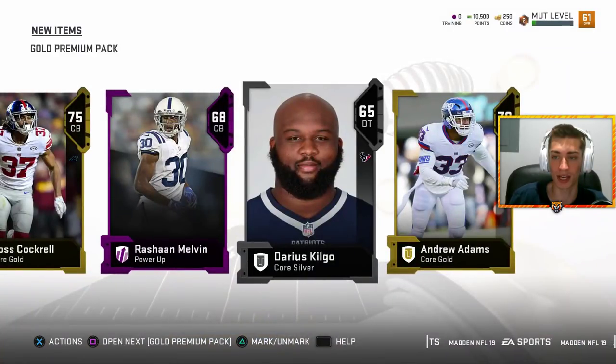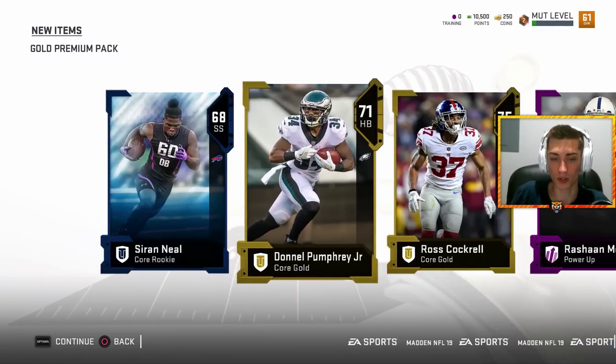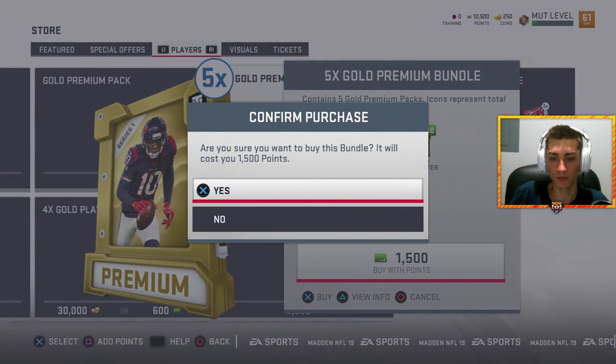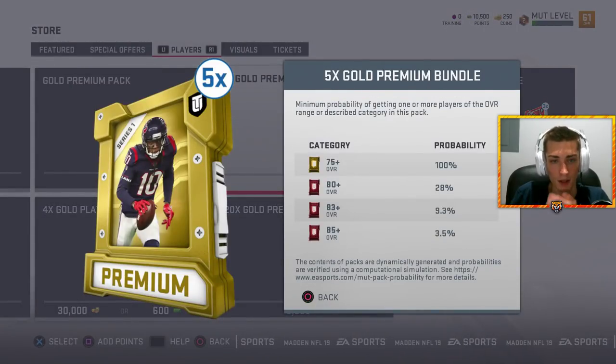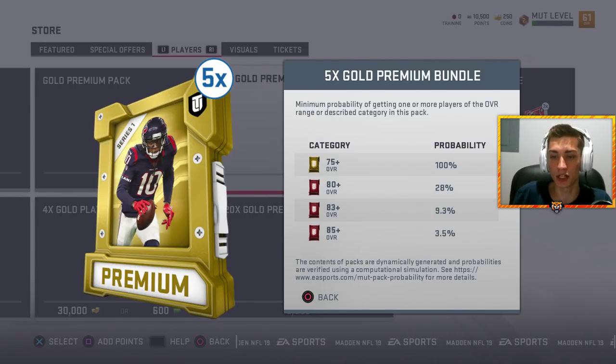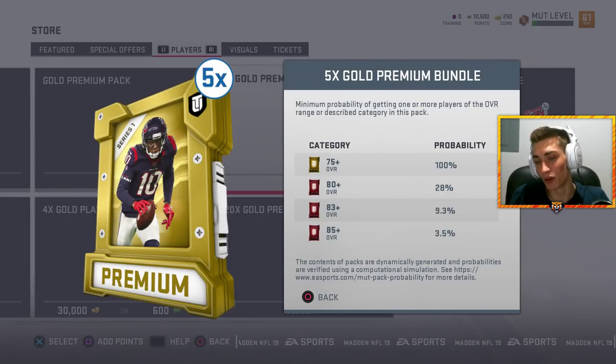Even though that's only a 68, it's a power-up card, so you can upgrade him over the course of the year and the purple looks insane. To get to the pack odds you click info - triangle. As you can see, these are your pack odds for pulling each individual thing. 80-plus is 28%, we pulled Justin Pew in the first one, but as you go up in overall it gets harder - 83-plus is 9.3%, 85-plus is 3.5%, and you can only imagine what 87-plus might be.